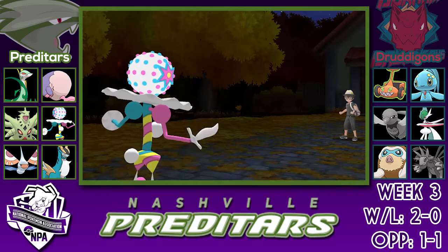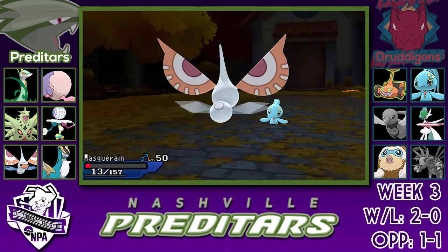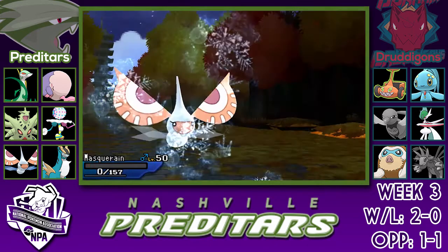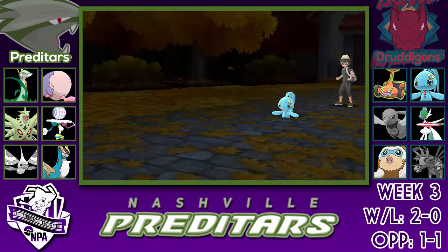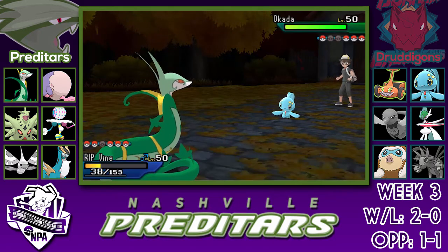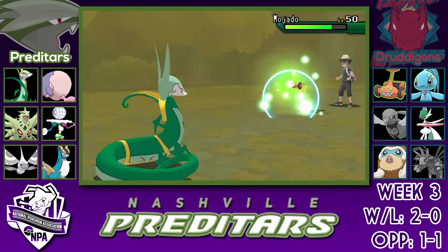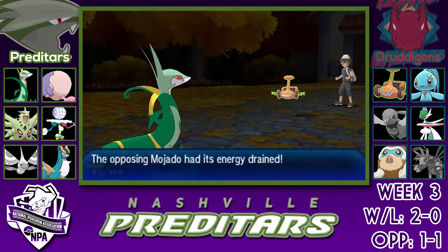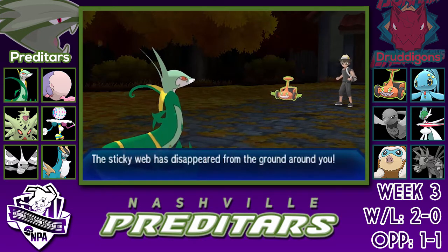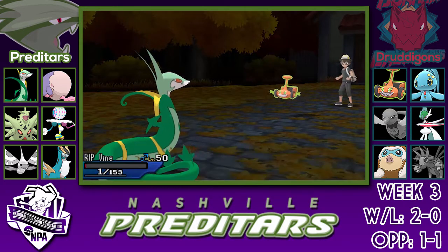We're up 6-4. The Hydreigon is down — something that was a huge threat for me, and the only thing that can really switch in on Blacephalon. I'm forced to switch out as he brings in the Manaphy, so I'm going to go into the Masquerain and sack it. At this point I wasn't sure what this Manaphy was — I thought it was Scarf because he locked himself into Surf and then went for Ice Beam. I'm going to go for the Leaf Storm again here, and this is where I really wish I had Synthesis, because I could've just healed up and been in a much better state. I should have gone for Defog or something there.